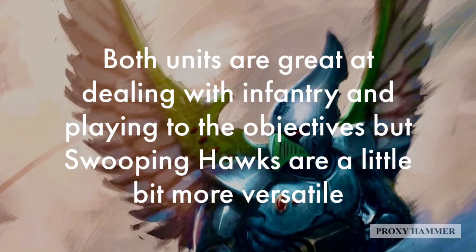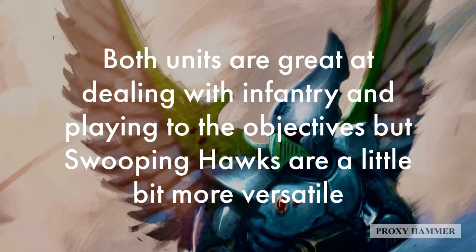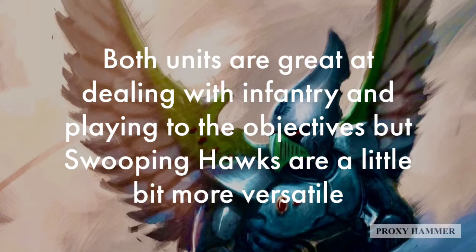Right now Harlequins are dominating the meta, and Swooping Hawks are good against Harlequin armies — a great counter to a lot of their units. Swooping Hawks are also good against Dark Eldar, which is another army some Eldar lists struggle with. Warp Spiders are not good against Harlequins and not really good against Dark Eldar. So in a way, Swooping Hawks are much more effective at dealing with the current meta. That's not to say Warp Spiders can't be used — I've seen competitive lists where Warp Spider-based squads work very effectively, and kudos to those players. But I still think Swooping Hawks are more versatile overall.